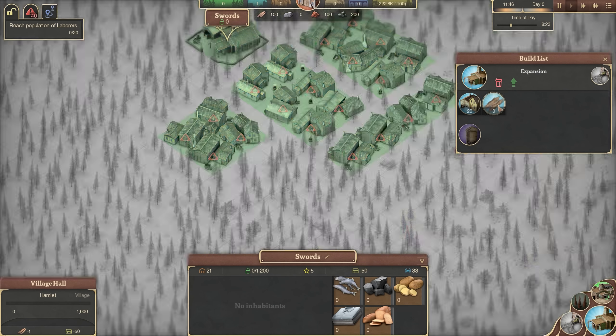Let's get a dirt road placed down. The music is absolutely banging right now — the guy's going crazy on the piano! Everything has a road, everything's connected, people are starting to grow and we can see them coming out of their houses. One of the first things we need to do when we reach 20 is actually give them their first service.